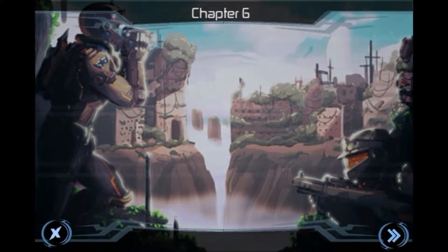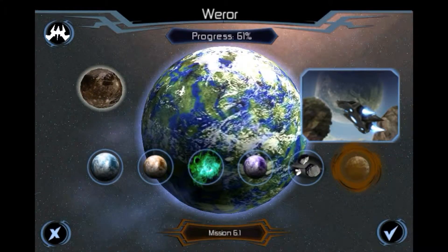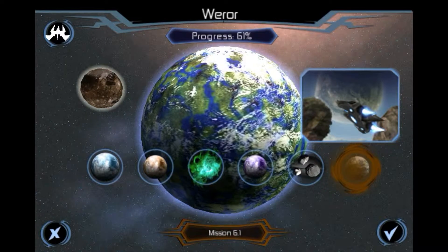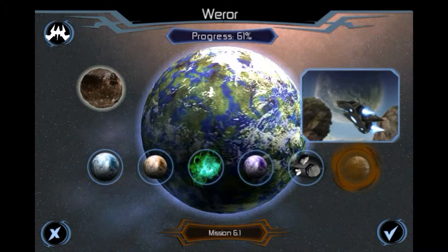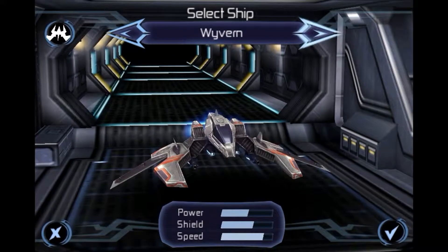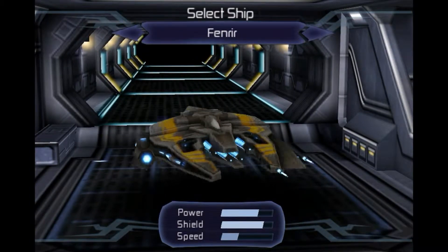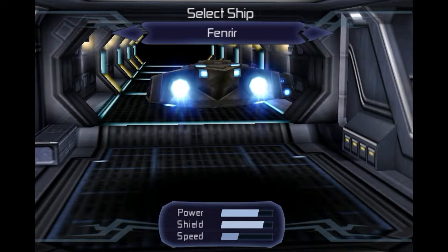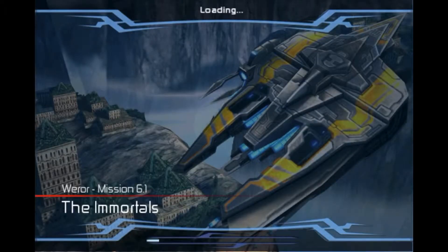So we've got another desert planet. Let's start the mission — first choose our ship. You can only choose between those two. Going with this one. Where Roar, mission six-one: The Immortals.